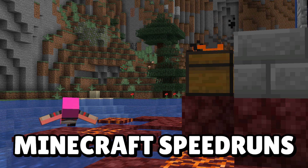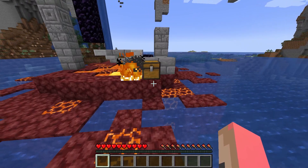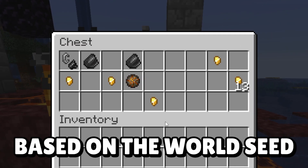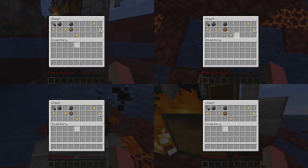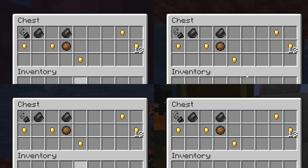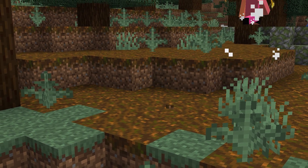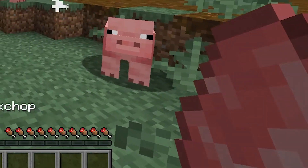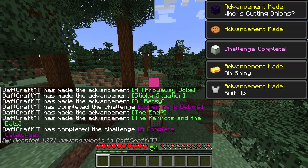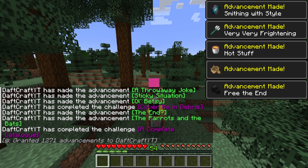If you like Minecraft speedruns, you should know about the big loot table changes in this update. From now on, loot that drops from mobs and chests is based on the world seed, meaning every time that world seed is loaded up, the loot will always be the same. This means you can't cheat with a mod that increases loot quality, as it's now easy for someone to copy the world seed and verify the loot. This will also make certain speedrun categories, like getting all advancements on a set seed, far more optimized, resulting in some crazy new world records.